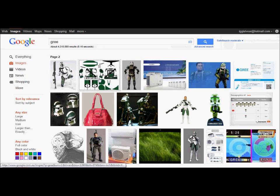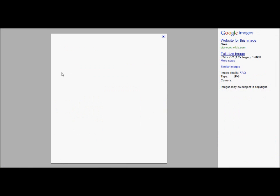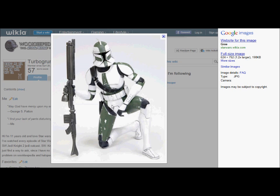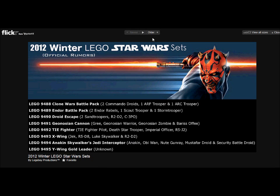Alright, so that's Gree — however you pronounce it. You also got Dead Gen Ocean Warrior, Zombie and Briosophy. Then Set 9492, TIE Fighter — it includes a TIE Fighter Pilot, Death Star Trooper, an Imperial Officer, and R5-J2.